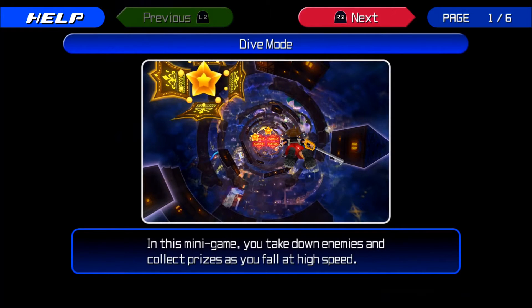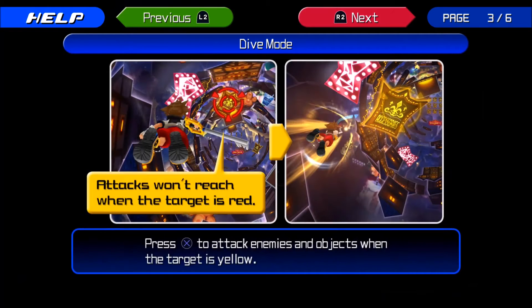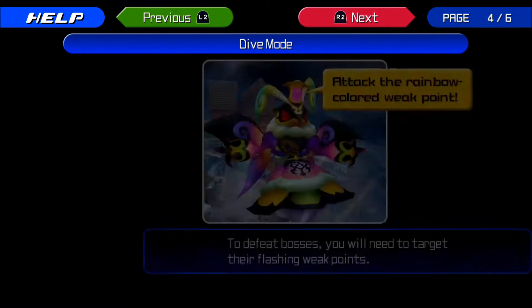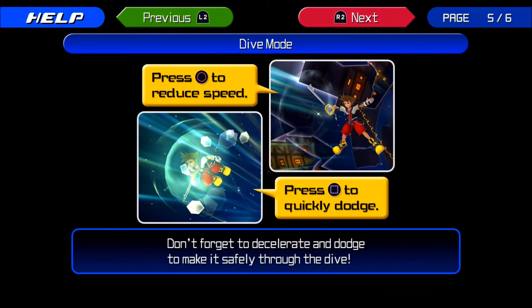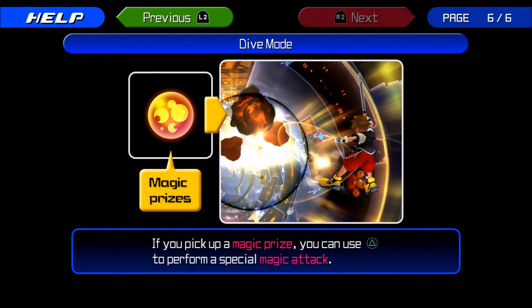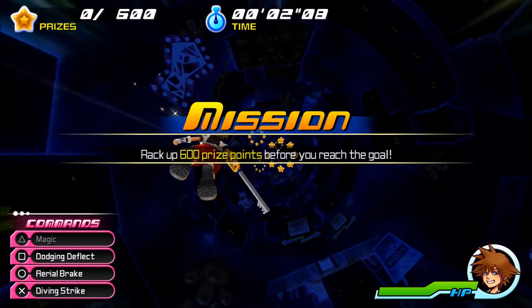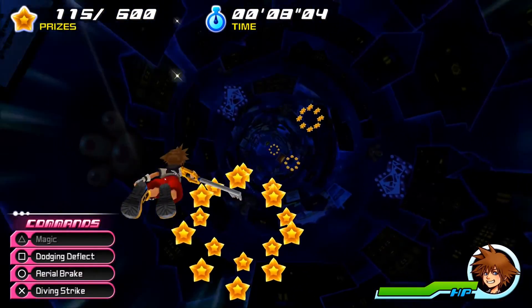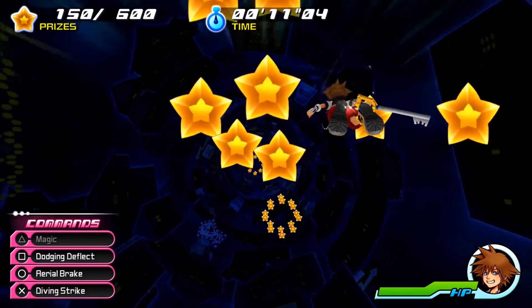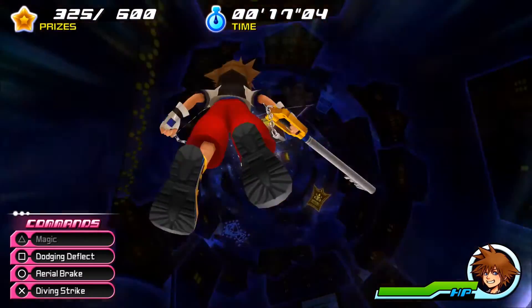Oh, this is our new gummy ship, without the ship. There's a pass through the ring that lights up when you've met certain goals. Looks like you attack enemies and objects marked in yellow. I'm starting to see how this would have worked on the DS. Let's target their flashing weak points. We've got a speed boost and dodge, we've got magic prizes. That slows me down. Oh no, I'm already messing us up. You're doing fine. Oh, there's my dodge. You're halfway there. Did it!